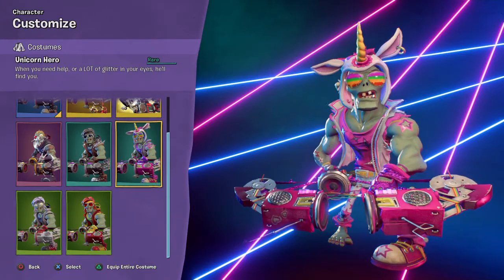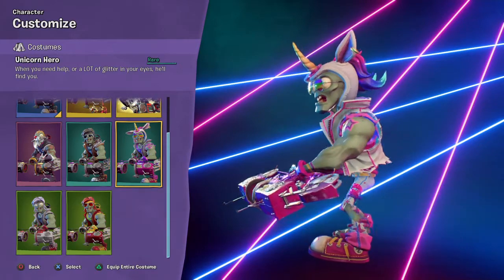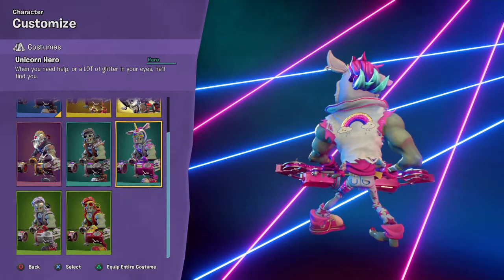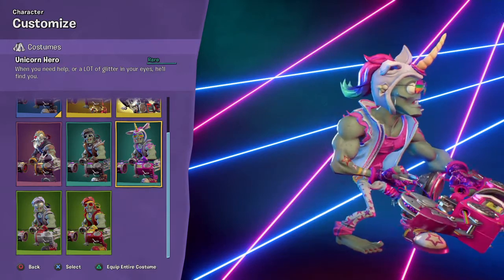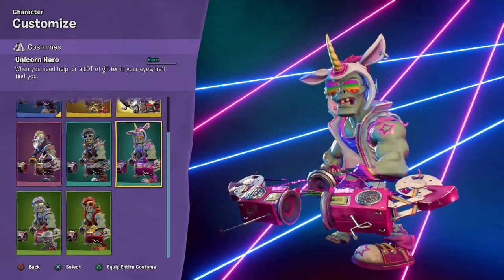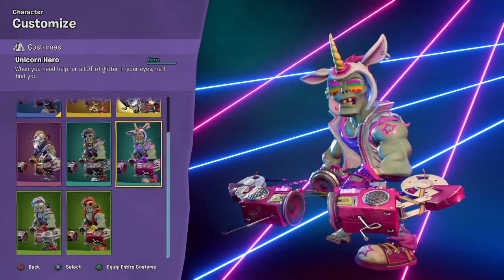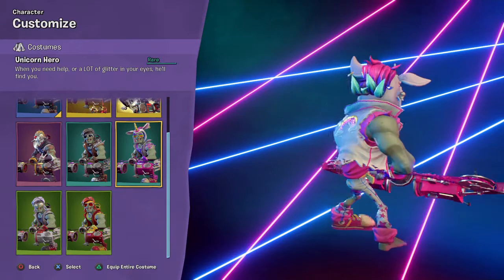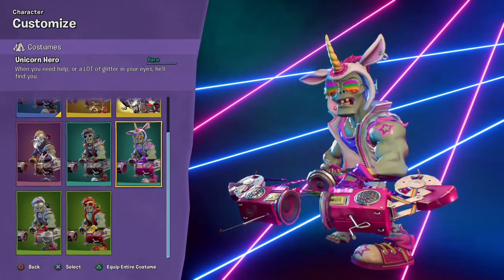Next up is the Unicorn Hero. When you need help or a lot of glitter in your eyes, he'll find you — you don't need to come to him, he'll know where you are. This is another Roborotron skin. If this isn't the Pride skin, I really don't know what it is. I mean, what am I going to describe — a little star tattoo on his arm?